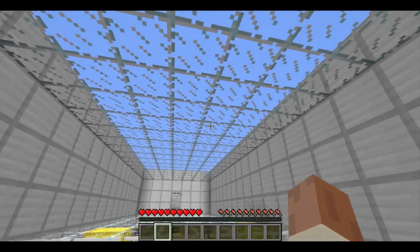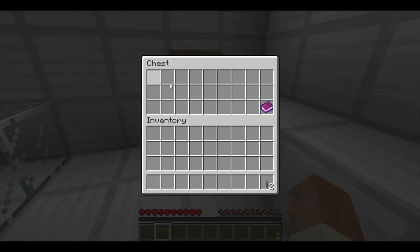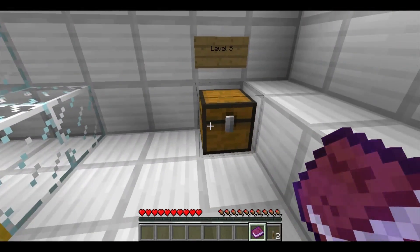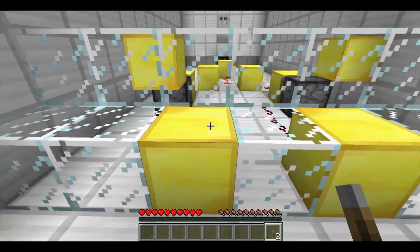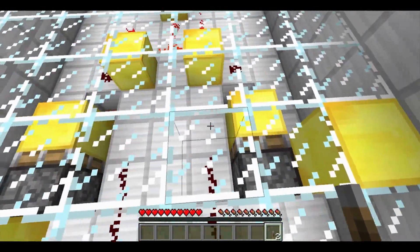I'm on level five — there are only 15 more to go after this, which I know I will not be able to get. I don't think these books are necessarily cheats, so I'm just going to read this one: these pistons can act as BUD switches, aka block update detectors. I have two of these. Let me look at this first — I have redstone that's not on.